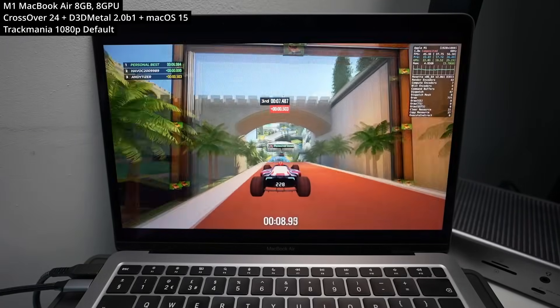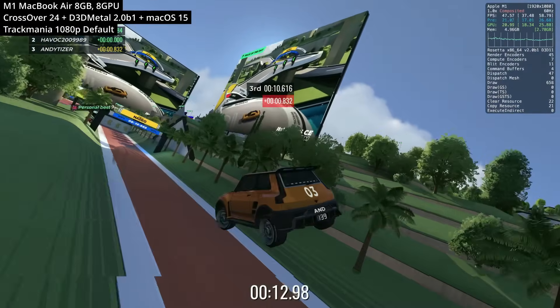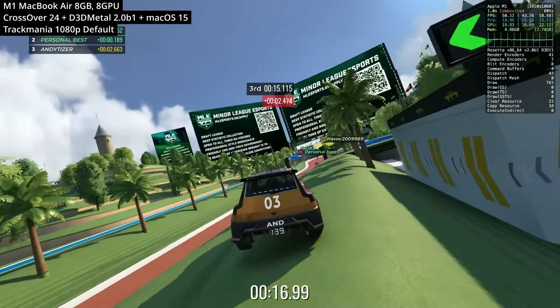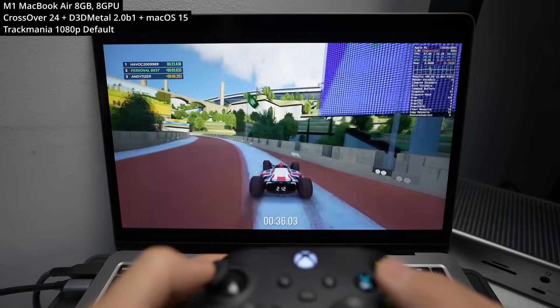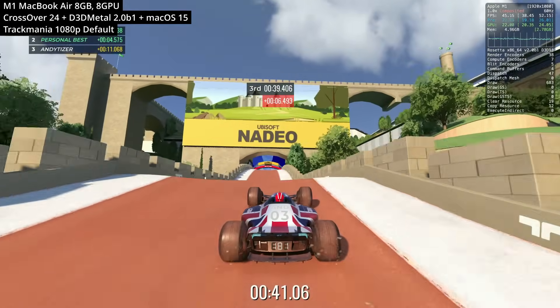Here we're testing out Trackmania. This is another game that seems to work really well through Game Porting Toolkit 2 — we don't have any of the previous input lag issues from earlier versions of Crossover. In fact it seems to work great with my controller as well. This is playing at 1080p at default graphics settings, running nicely at about 45 to 50 FPS.